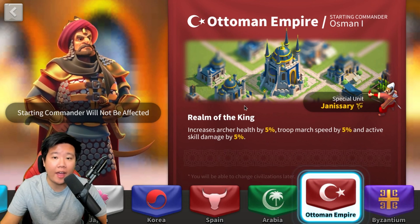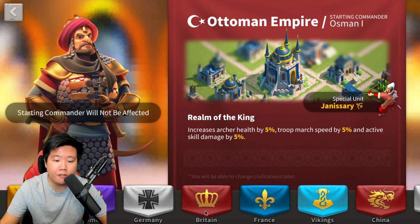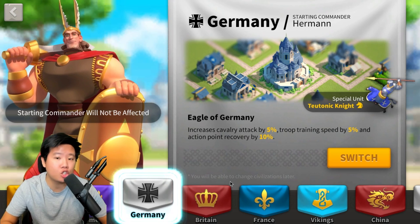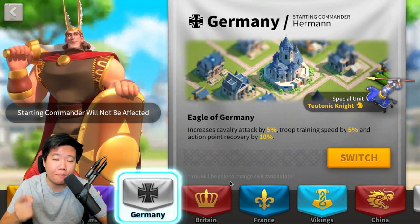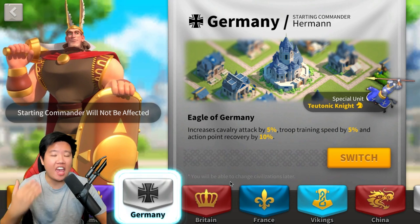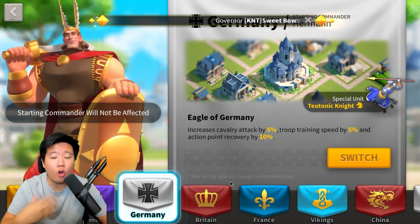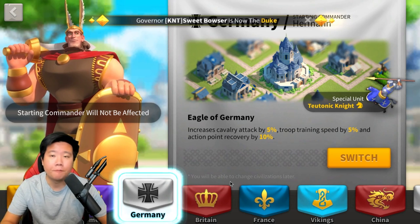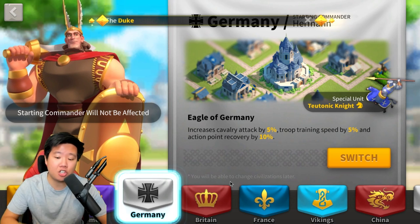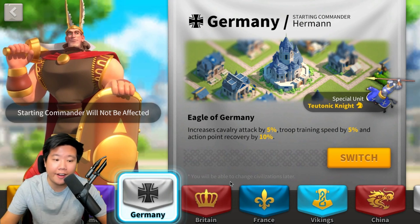Ottoman also benefits your cavalry march, and I've personally had this civilization for a long time. The last civilization from the previous video is Germany, which is an underrated option — especially for free-to-play cavalry players. Germany gives five percent cavalry attack and five percent troop training speed. When you add the Duke title, training buff, and runes together, it adds up significantly. You also get ten percent action point recovery to help with barbarian grinding.